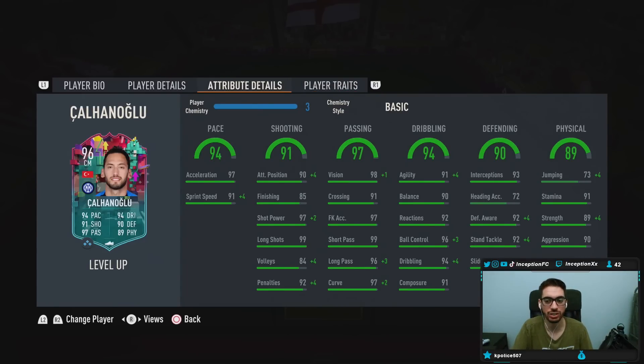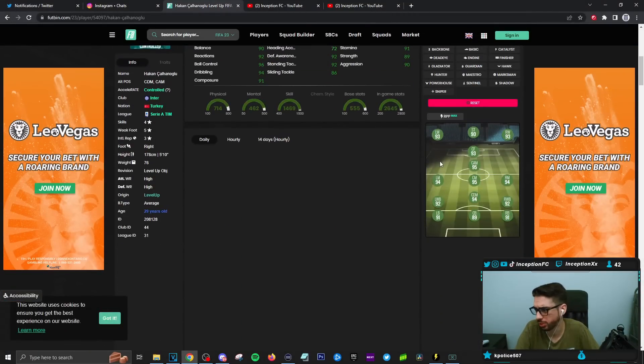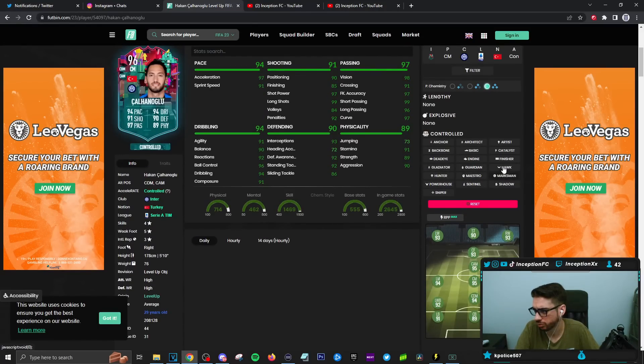In-game attributes, this card is formatted to be a pretty decent card on a lot of different chemistry styles. So you can actually give him an anchor, a basic — it's really going to depend on you. If you feel like you want the extra bit of pace in the card, a shadow could also make a lot of sense for him. A shadow chemistry style would be boosting his sprint speed to 99 with 99 acceleration, while boosting his defensive stats to be in a very high area.